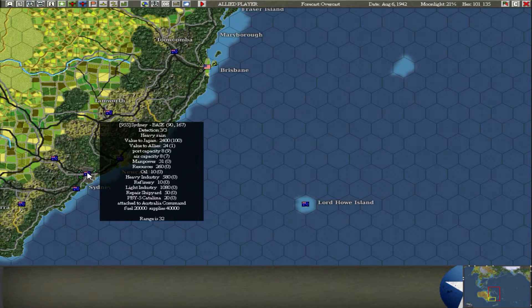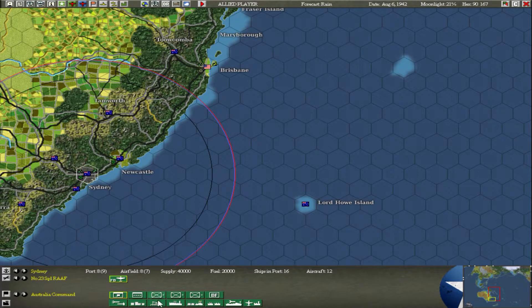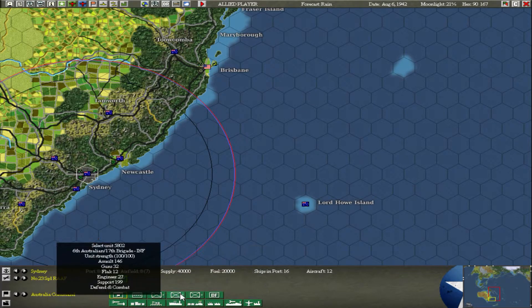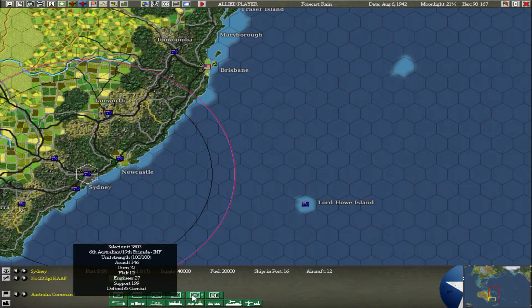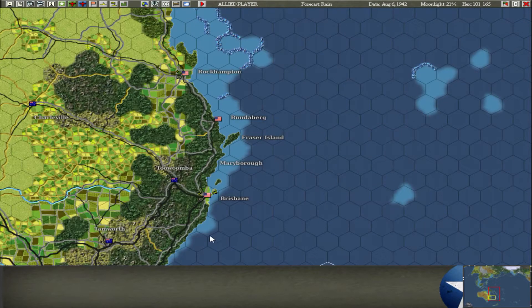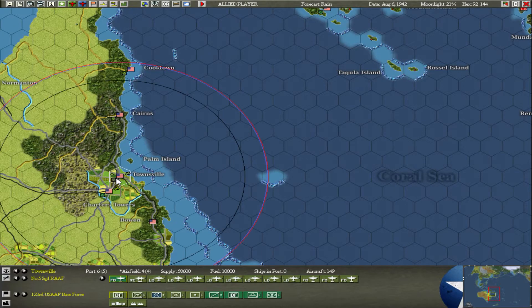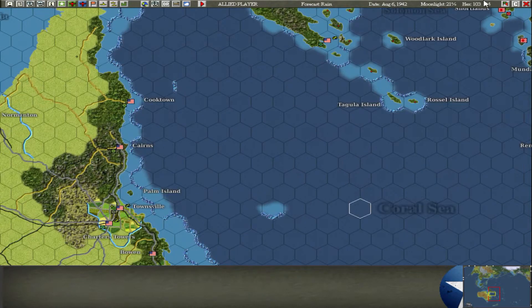We have some units in Sydney - not sure if we can move them. Just some brigades, a broken up brigade there. I think there are some B-17s somewhere but they've been given their own orders already. And plus they can't reach that far.